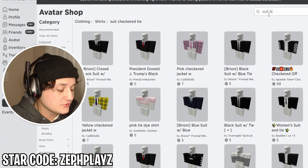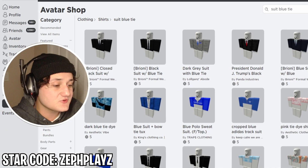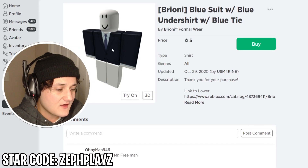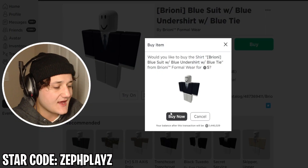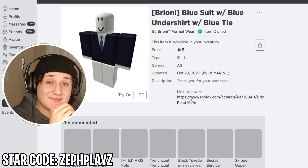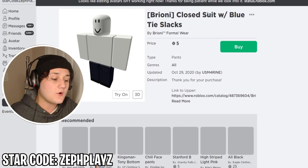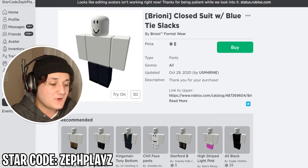What if we do 'blue tie'? That should give us something very similar. Okay, this one's good — this one actually matches. Look at that, we got that and this one and they actually match. That looks pretty good. And they already have the link to the lower part — the pants are right here already, ready to go. Let's go ahead and buy that.